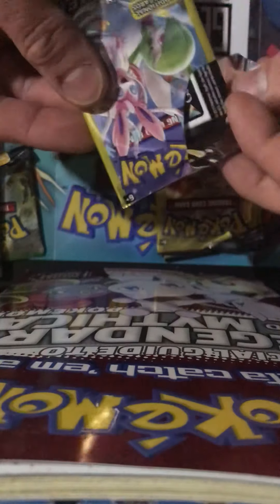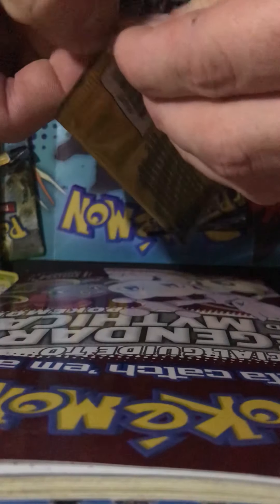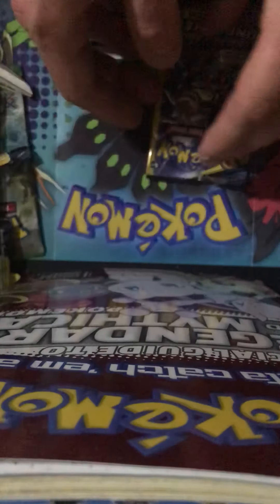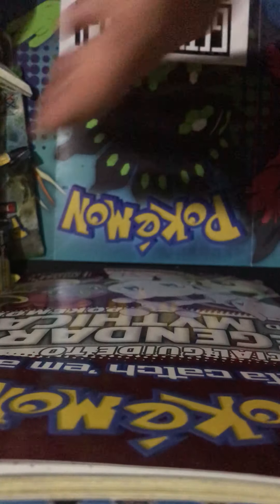Once that booster box comes, that's going to be a good video for sure. Sorry guys, I keep pulling away from the screen — it's fun watching them being opened and watching us struggle a little bit. Two more Unbroken Bonds, and on to the Fates Collide. Last pack of the Unbroken Bonds — last Dollar Tree pack. Slowbro. That's some sick art to it too. It is really nice. On to the three Fates Collide.